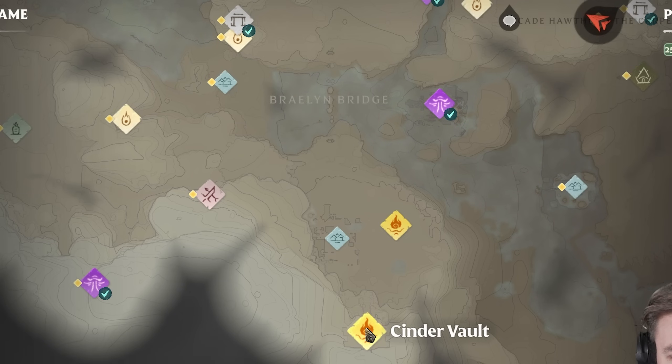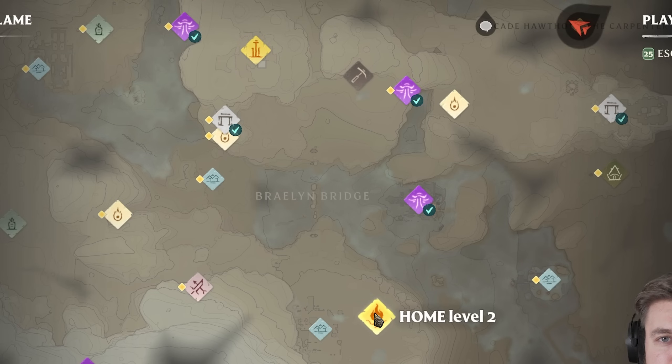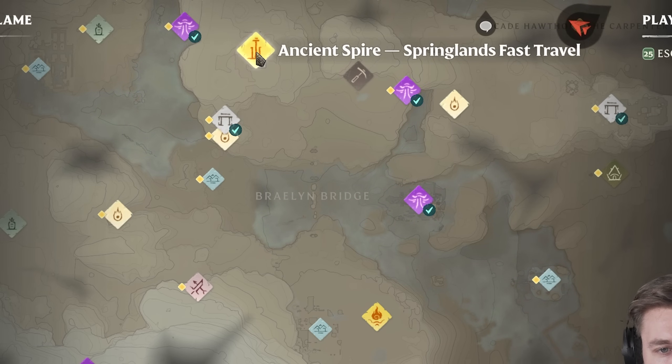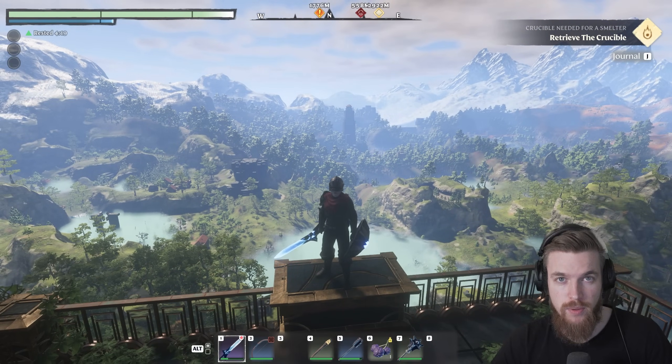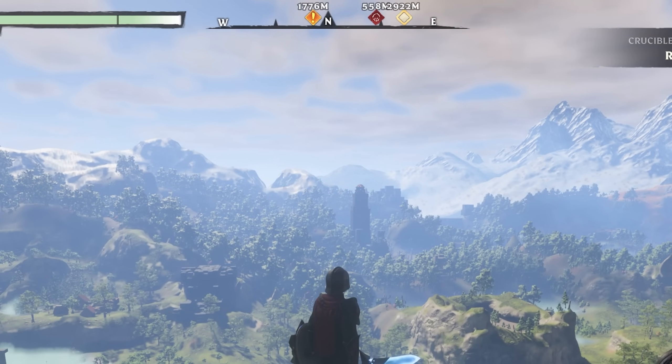We start the game at the Cinder Vault and you build your first base just over here. The first fast travel point you're going to unlock is north across the broken bridge, all the way to the ancient spire of the Springlands. After you climb to the top of that you unlock this first fast travel point, and if you look directly north from here you can see another fast travel point.